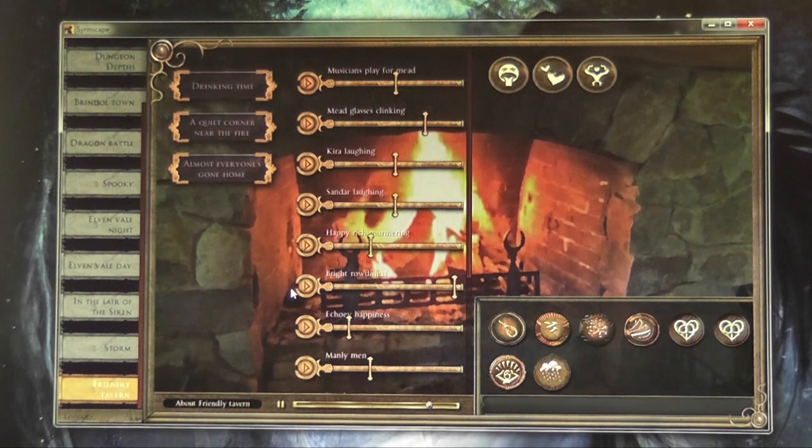It's finished! My screen's gone to colour — how delightful. Now what presets are here? Drinking time! Excellent — busy people drinking and having a jolly time. Glasses clinking, people laughing. There are five specific bits of music written for every sound set. It's very beautiful and lovely. And my favourite thing about the Friendly Tavern sound set are the burps!